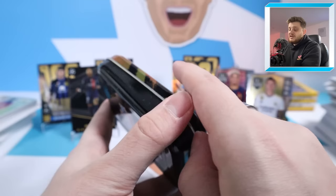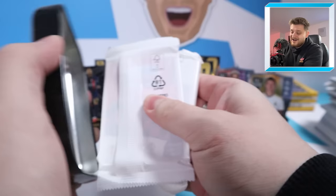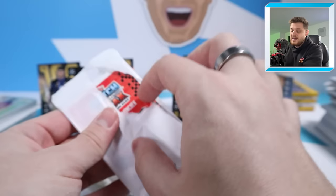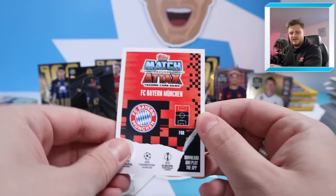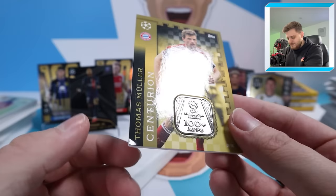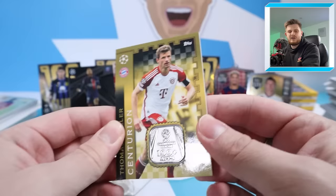Time for the final round — let's see what booster tin number four has to offer us. Could there be a relic card hiding in here? Yes! We have got a cheeky little relic card — centurion relic inbound! We love to see that. A Bayern forward — is it going to be Harry Kane? Has Harry Kane played 100 games in the Champions League? It's going to be Thomas Muller — surely. Thomas Muller it is! Thomas Muller Centurion Card — 100 plus apps! That is a sensational card, even though it's absolutely battered in the bottom left corner. Still very, very cool — Thomas Muller Centurion, Bayern Munich forward.